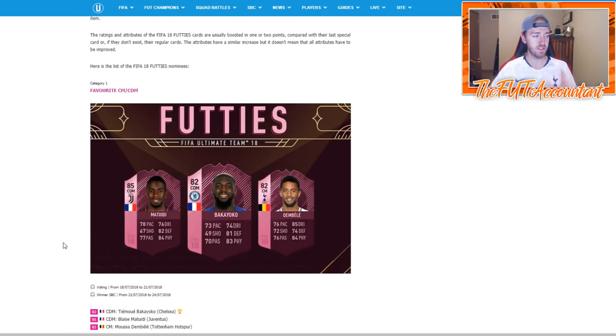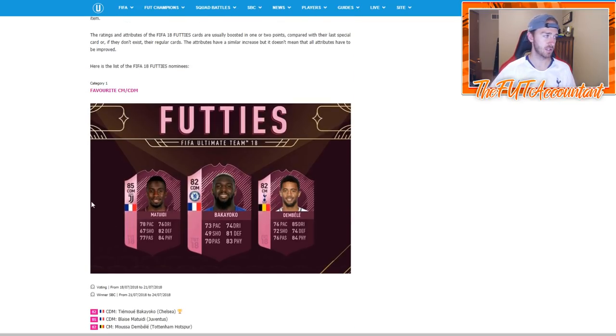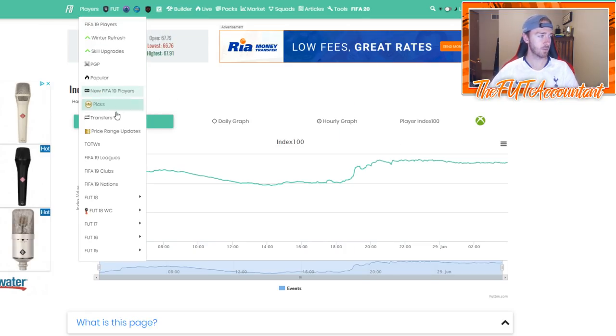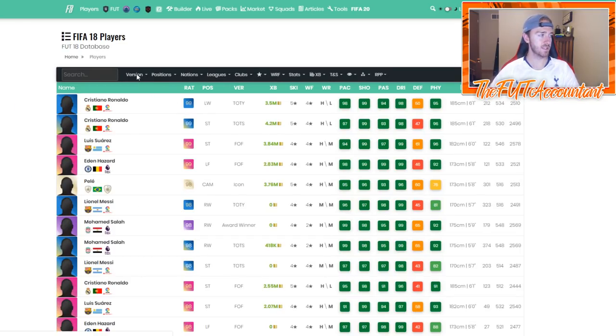This is another big part of footies — the themed cards — and this is on a voting basis. Last year, this was one of the first SBCs that came out. You basically voted on position — your favorite CM or CDM. You had two or three days, and there were three separate SBCs for each of the players. You did an SBC and that was your vote.